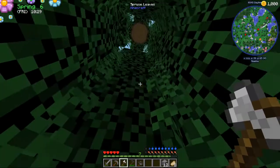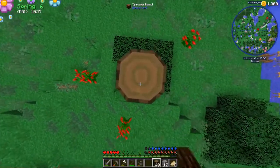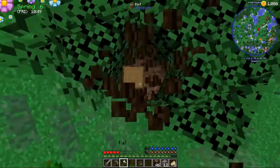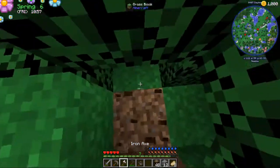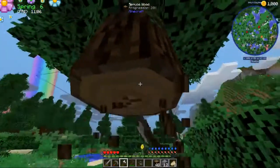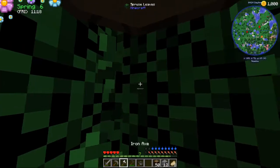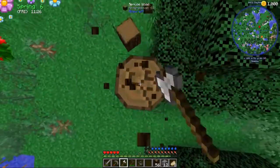I'm going to chop down some trees to get wood going. I kind of wish there was vein miner or something to help chop down whole trees — like a lumber axe — because with this pack, hunger is hard to manage and chopping trees drains it fast. When your hunger goes all the way down your character gets exhausted, which is not fun, but it's part of this pack and I have to get used to it.